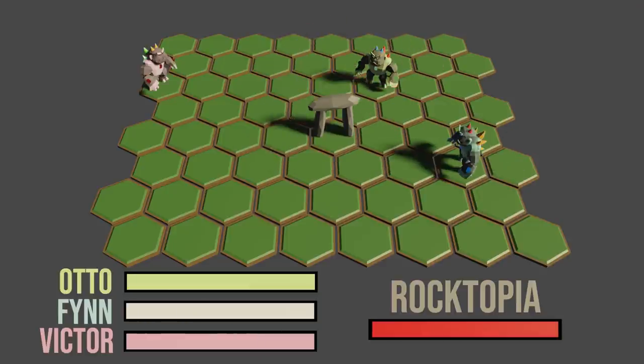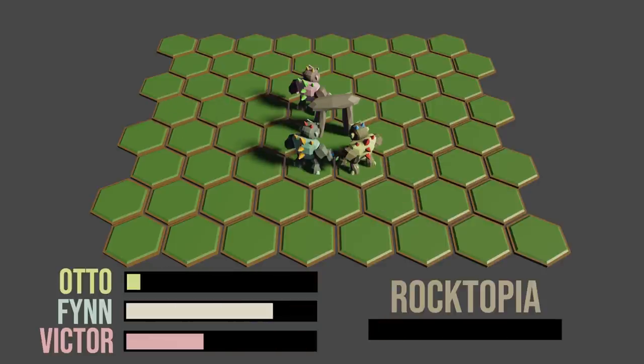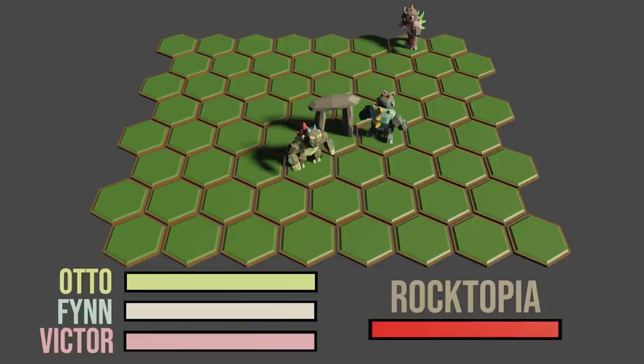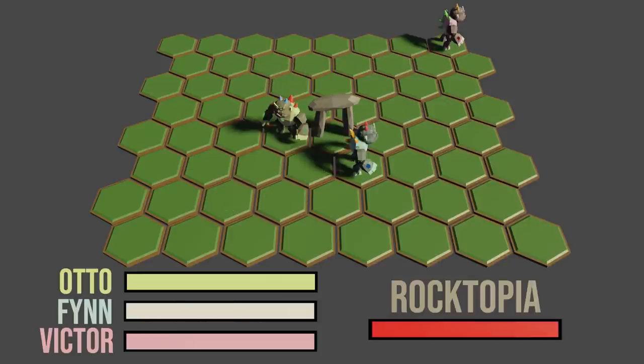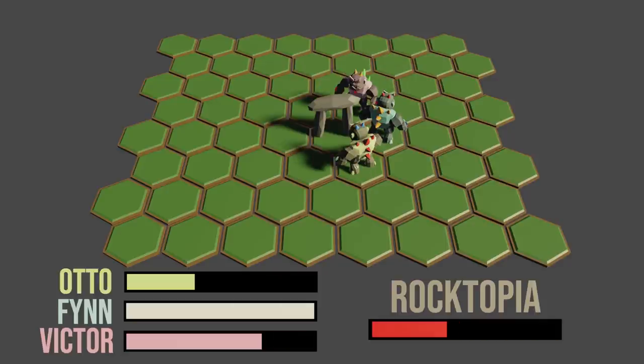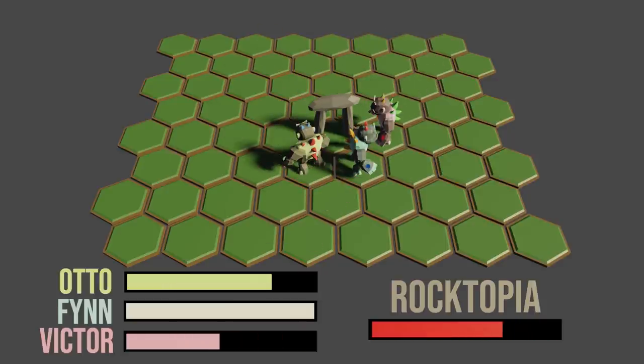In the background, you are looking at a machine learning algorithm designed to take over a city in Civilization VI as efficiently as possible. Since it is currently not possible to implement this into the real game, I had to recreate a game using its own rules to train this algorithm.